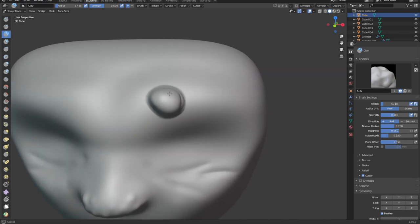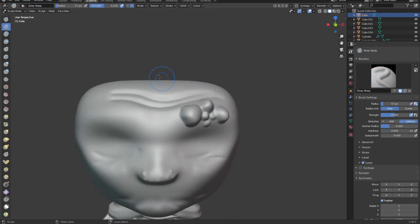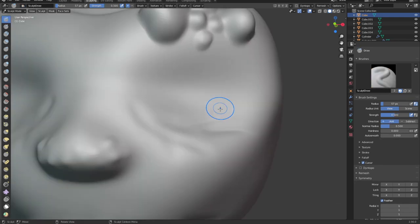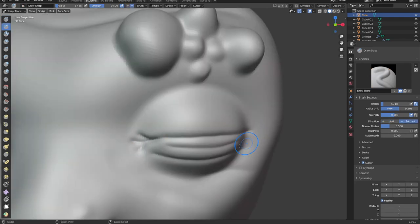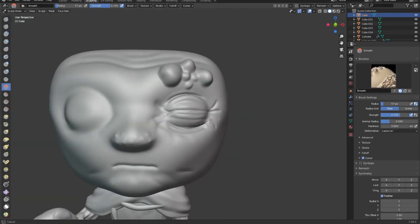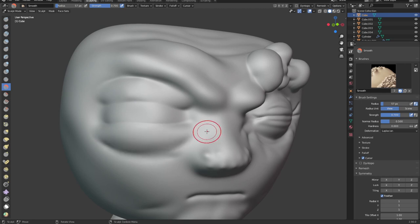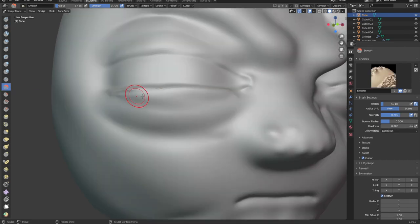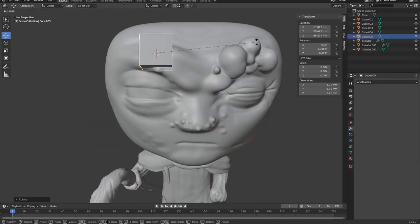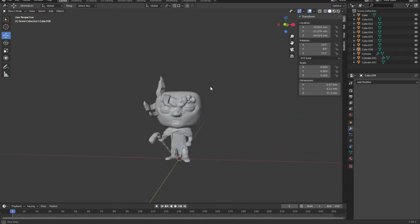So he also has kind of like these white crystal things growing above his eyes, so I'm just going to add those in. And now let's give him some eyes in those sockets. And now it's time to add all those horns he has all over his head. So I'm just going to make the basic blocky version and then go and smooth it later.